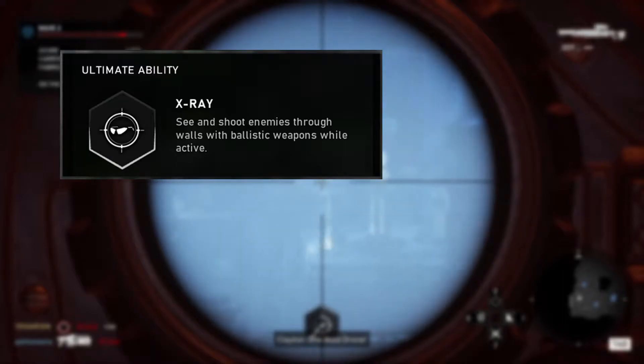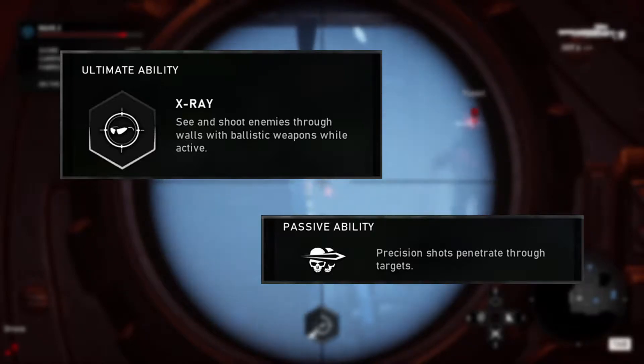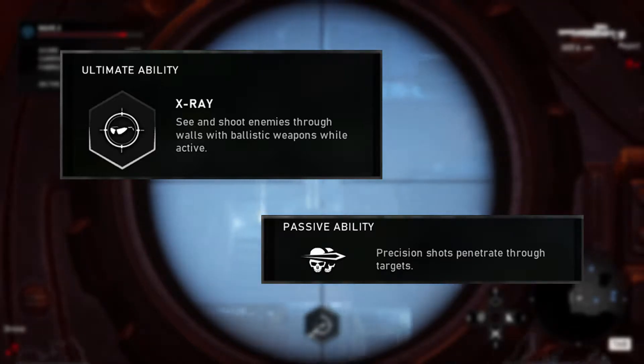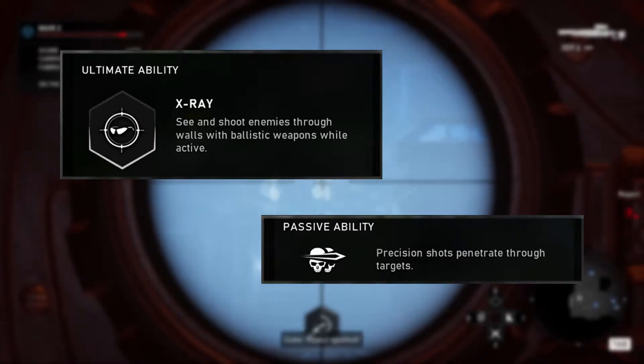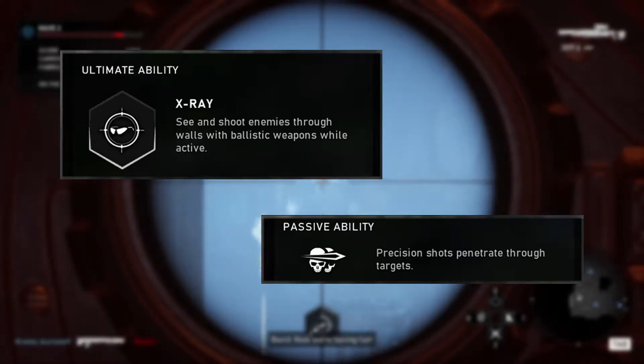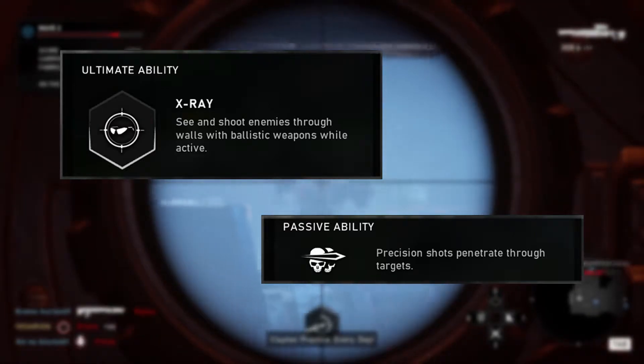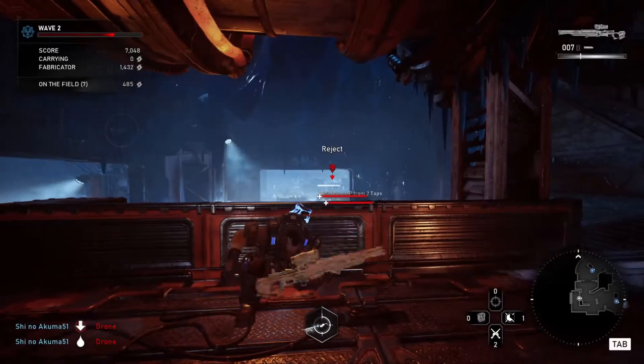The passive ability is something quite simple: your bullets will gain bullet penetration against enemy critical areas. This means that if you headshot a drone and there's a Scion or a boss stood directly behind it, you'll hit both. It is possible to headshot multiple enemies with this passive, but collateral headshots are never easy to pull off — so good luck to you.